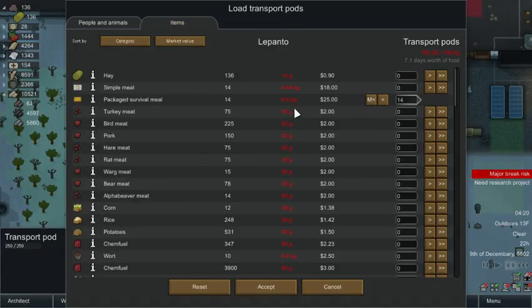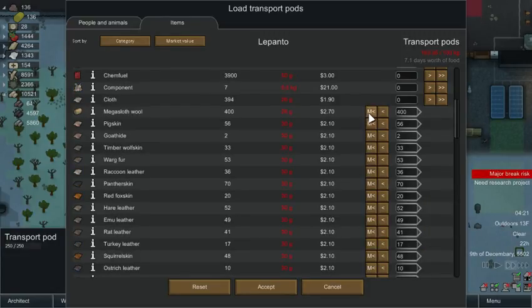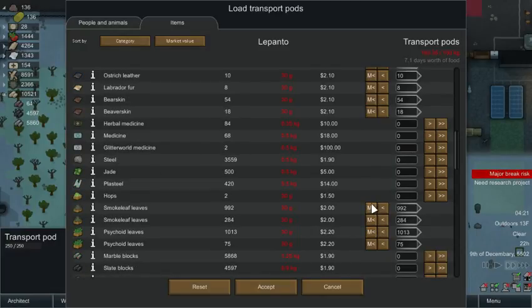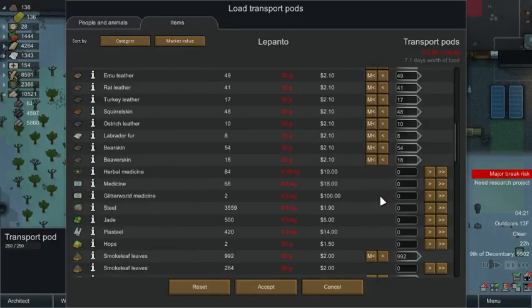We're overweighted again, which is not a surprise. There's stuff that doesn't stack very well. We'll keep 200, or eight. We're getting closer. Take that large sculpture off — man, we're still need 20. The beaver skin — really, we don't need that.